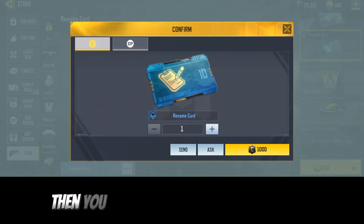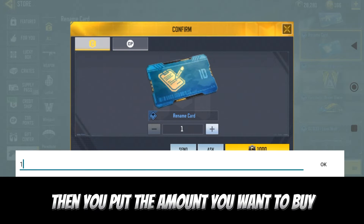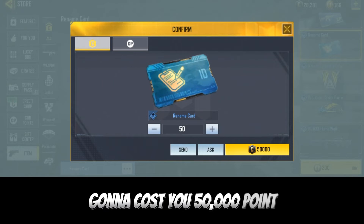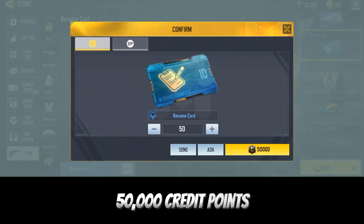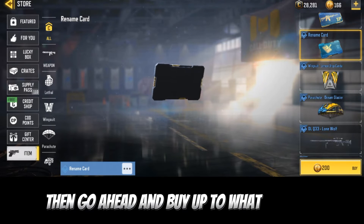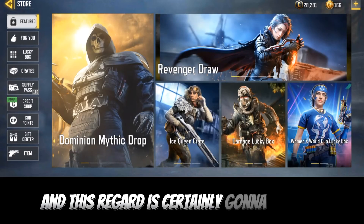Click on credit, then put the amount you want to buy. For example, if you're going to buy 50 credits, it's going to cost you 50,000 credit points. If you don't have up to that, go ahead and buy up to what you have.